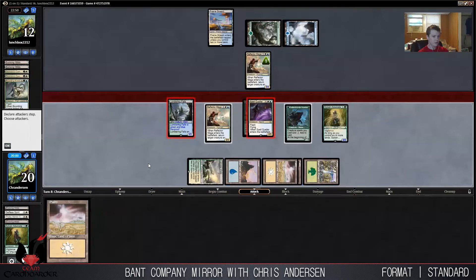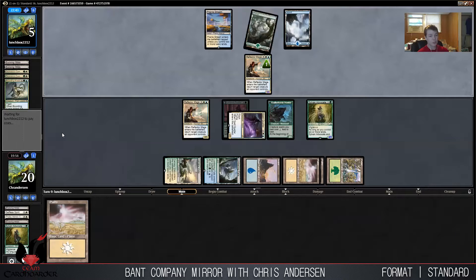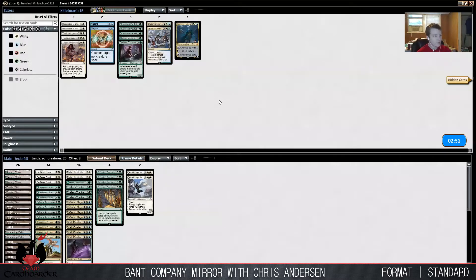Now I'm going to get to attack him for seven. Cracking Horde — that's a pretty powerful map. This is the damage that missing your land drops is going to do to you. Basically the person who doesn't get to six lands in game one — they're dead. In almost any game they don't get to six lands, they're in big trouble. So 26 lands is one of the most important things, the most important update to the Bant Company deck that happened last weekend in Baltimore.